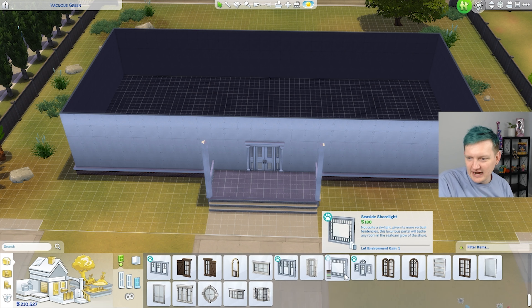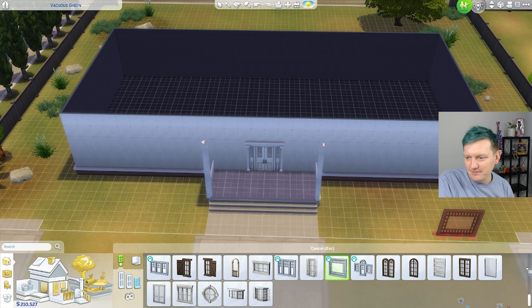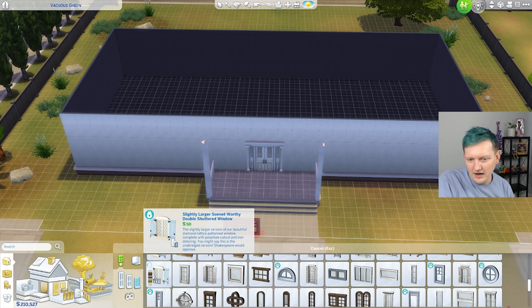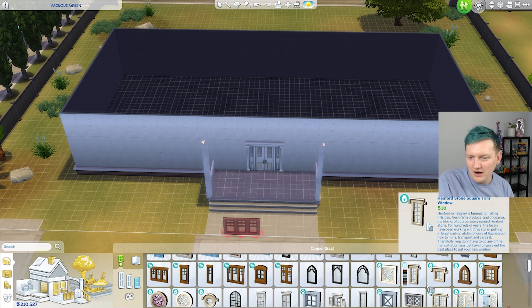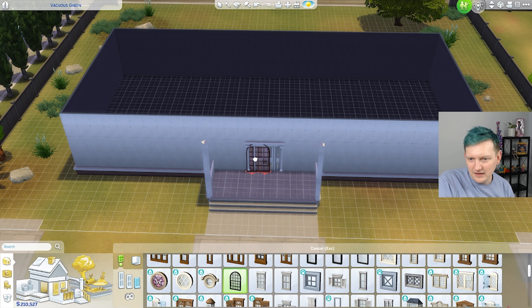Now we're going to need some windows because I can't see anything inside. I feel like we just need some big old windows. Maybe — no. Actually, I kind of like that, but that's like no privacy. I was thinking that, but you're going to get no privacy. I like these, but they don't really go either.